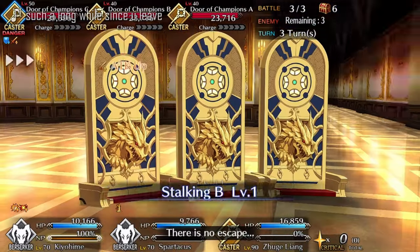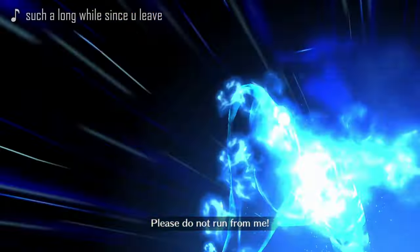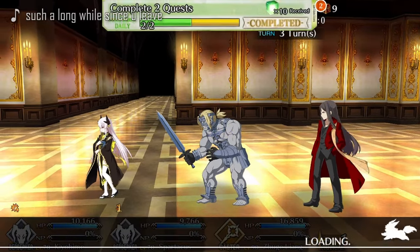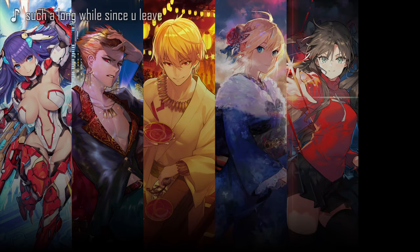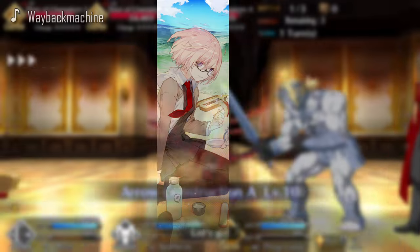All the bronze servants and Kiyohime will need to have their rank-ups done because it will help them do more damage or have access to batteries. For craft essences, there are three that are really mandatory: Kaleidoscope, Holy Night Supper, or Golden Carp. You can also run with a lot of buster looping craft essences since this team features many buster-based servants — Aerial Drive, Round and Round, Partake with the King, For Sunrise, and Gemstone Shots are really good options. Devilish Bodhisattva is a very good CE on Arash.